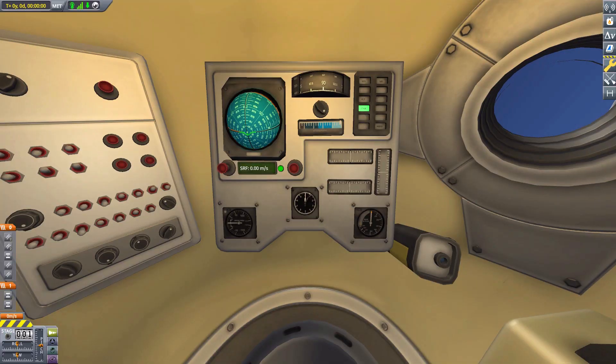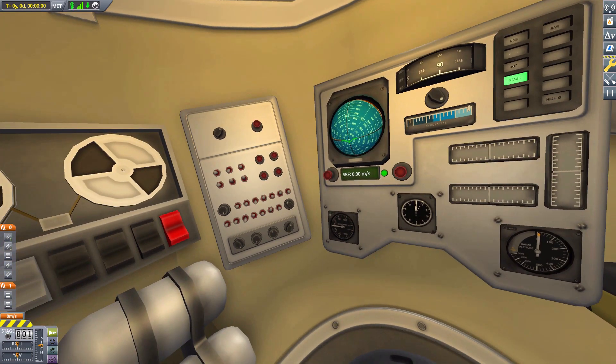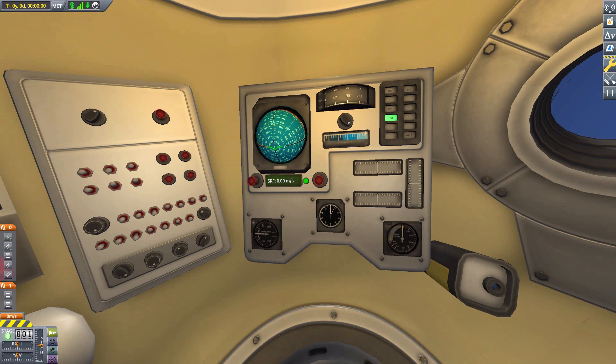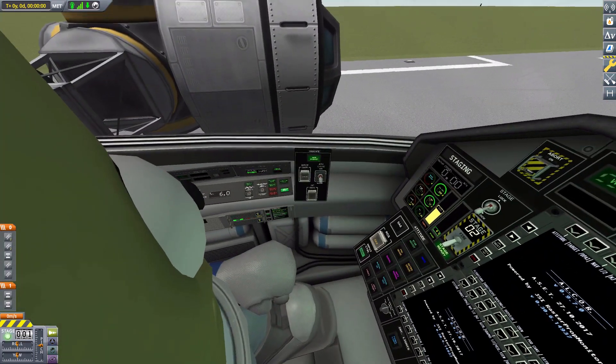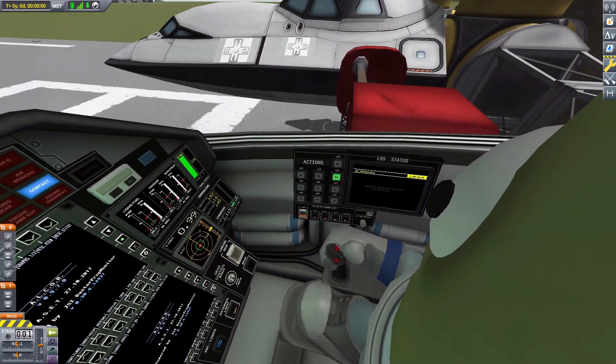Next is a depressing view — one of the KV command pods, just as a compare and contrast. This is what we used to deal with, and now through this mod we have something beautiful. I really do like how everything looks in the new interiors — a very nice layout for all these switches and controls.